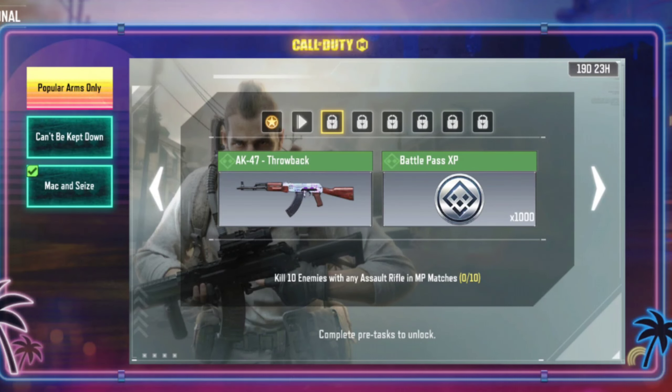Mission number two: kill 10 enemies with any assault rifle in multiplayer matches. To complete it faster, play Free for All Shipment.